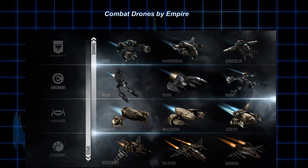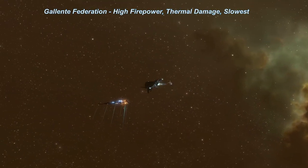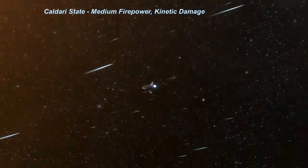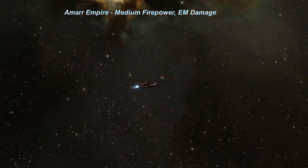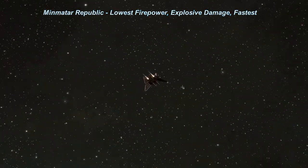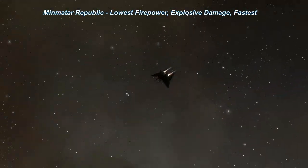Each racial type of drone specializes in inflicting different damage types because of the weapons they use. The Gallente Federation's drones have the most firepower, inflict thermal damage, but have the slowest flight speed relative to other drones. The Caldari State's drones inflict kinetic damage. The Amarr Empire's drones use energy weapons that inflict EM damage. The Minmatar Republic's drones inflict explosive damage and are also the fastest drones relative to other empires.